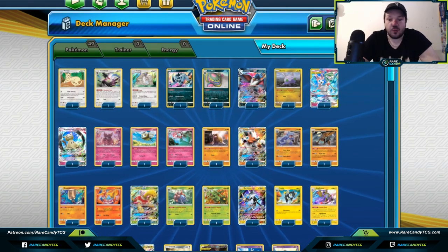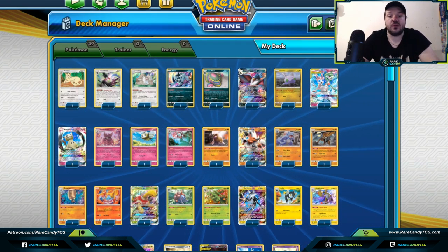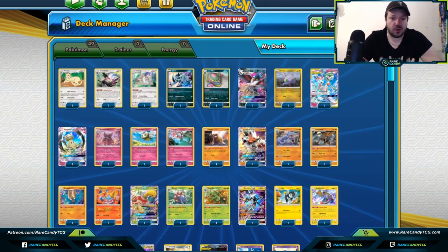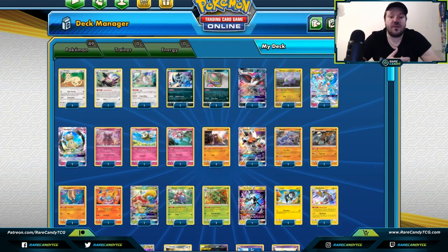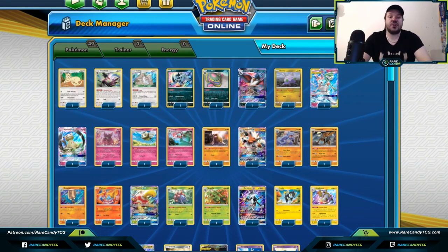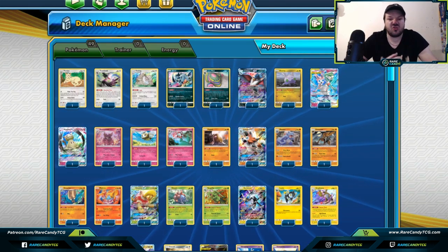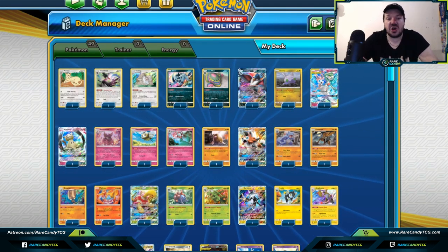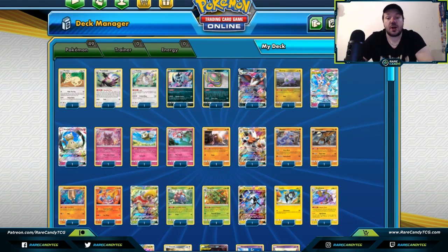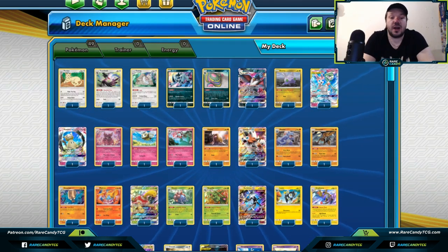What's up everyone, it's me Zack LeSage from Rare Candy, and we are back with another video entry for my new series of what cards do in our post-rotation format. In this specific video, we're going to be looking at most of the Pokemon from Ultra Prism all the way through Unbroken Bonds that have control-type capabilities. These are the best control Pokemon in our current post-rotation standard format, so let's get started.